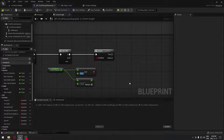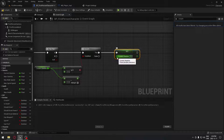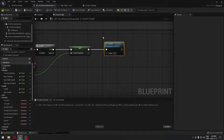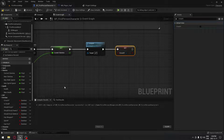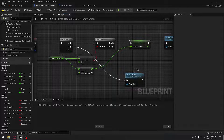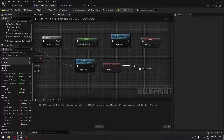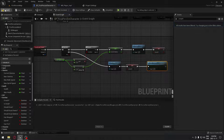Crouch takes a little bit less energy than jumping, so I'm gonna put 5. We set our current stamina to the new number — exactly what we did for jumping. After setting our stamina, we call the crouch function that already comes with the engine. I'll take the boolean for crouch, put it to true. When we press again to uncrouch, we search for the uncrouch function, set that boolean to unchecked, and regain our stamina with regen stamina.